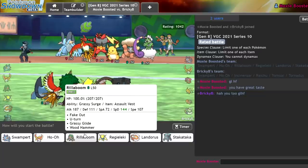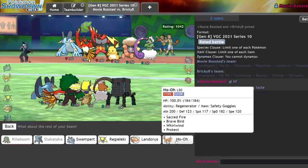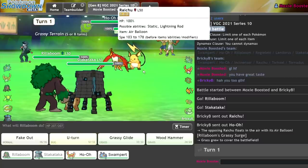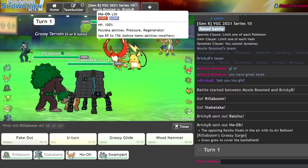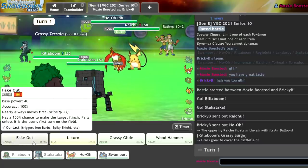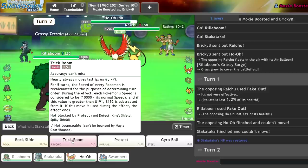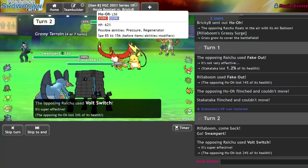I'll go Rillaboom and Urshifu with Ho-Oh and Swampert in the back. I'm assuming they're going to Sacred Fire the Urshifu and Fake Out the Urshifu because they really don't want Trick Room up. I can get in Ho-Oh. Might seem weird for me not to — I have to hold on to this. Actually, it's safer to just Fake Out Ho-Oh and Trick Room — we're just going to trade Fake Outs, it doesn't matter. Get in my Swampert here, Trick Room up. I have to hope they don't burn me — 50/50, we're fine.